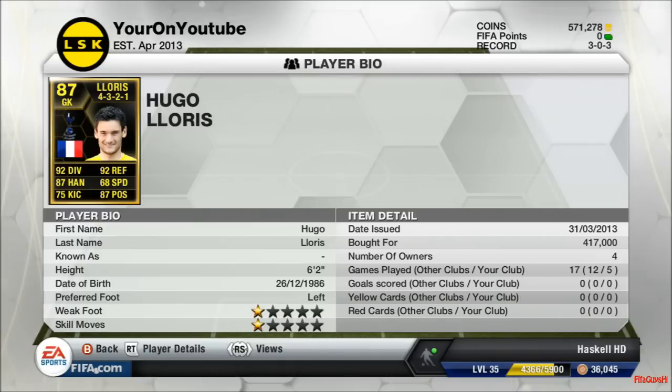He did cost 417,000 coins. And in game, to be honest, I couldn't really tell that. I would prefer to have someone like Mandanda in goal or Rainer, just because they're performing near enough as well as him and they're a fraction of the price. Mandanda will cost you 2k, Rainer will cost you about 3 or 4k. But in-form Lloris will cost you 417,000 coins.